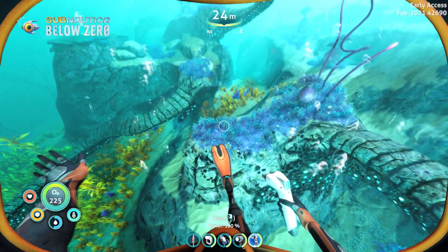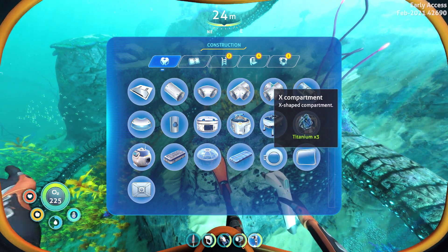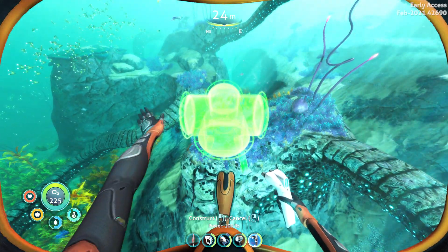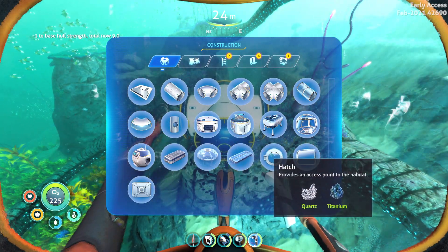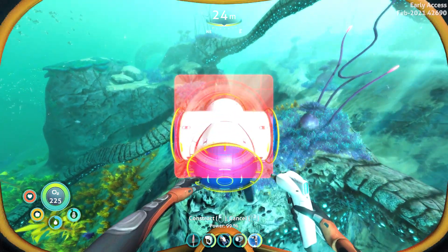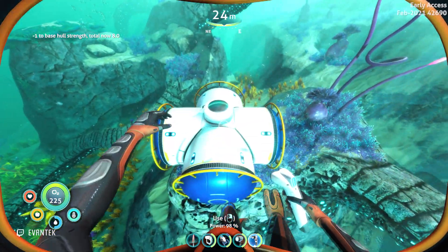You should have a habitat builder by now, but if you don't have one yet, make sure to check out the video on top of your screen. To start this base, you will need 3 titanium to build an X compartment. You will also need to build a hatch, bringing the starting cost to 4 titanium and 1 quartz. I prefer to place the hatch on top of the X compartment, which will save you some wall space inside.